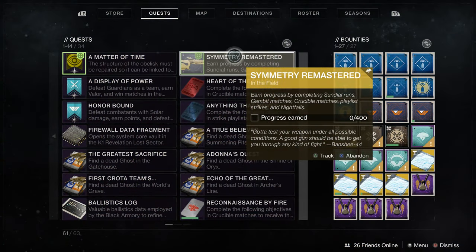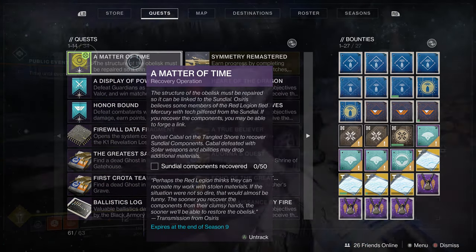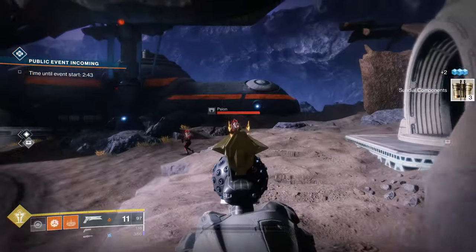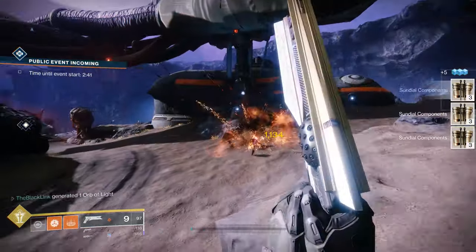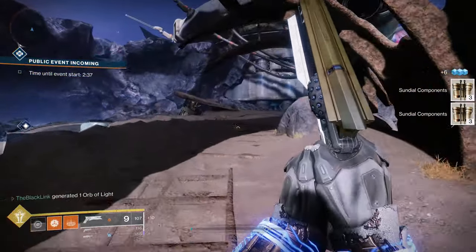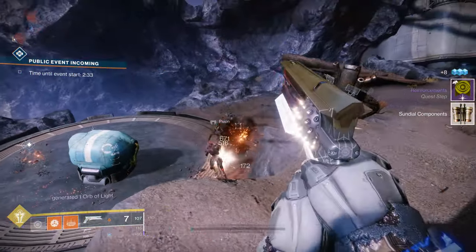For the Tangled Shore, first you'll need to take down 50 Cabal and collect 50 Sundial components. You can actually do this faster by taking them down with solar abilities or solar weapons, and it won't take you long. Head over to Sorix's Cut and you'll be done with this step in no time. Once you've got the 50, head back to Thieves Landing, deposit them, and you'll be on to the next step.